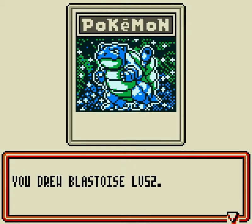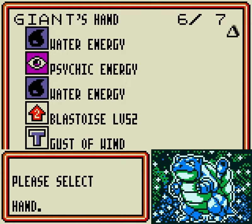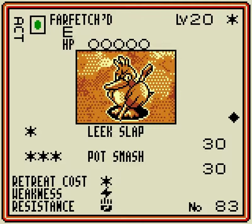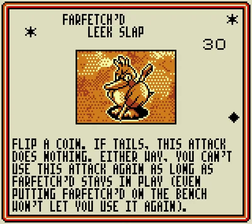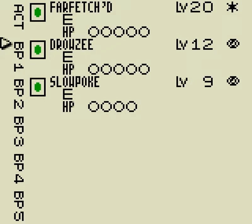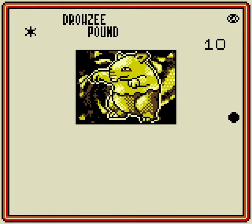I really drew two Blastoise in the very beginning — that's fantastic. I don't know if I went over Farfetch'd in the last video: if you have one energy you can do 30 damage on a 50-50, but never be able to use that attack again; or you can do 30 damage for three energy. It's really a toss-up. He's got a Drowsy, pretty standard.